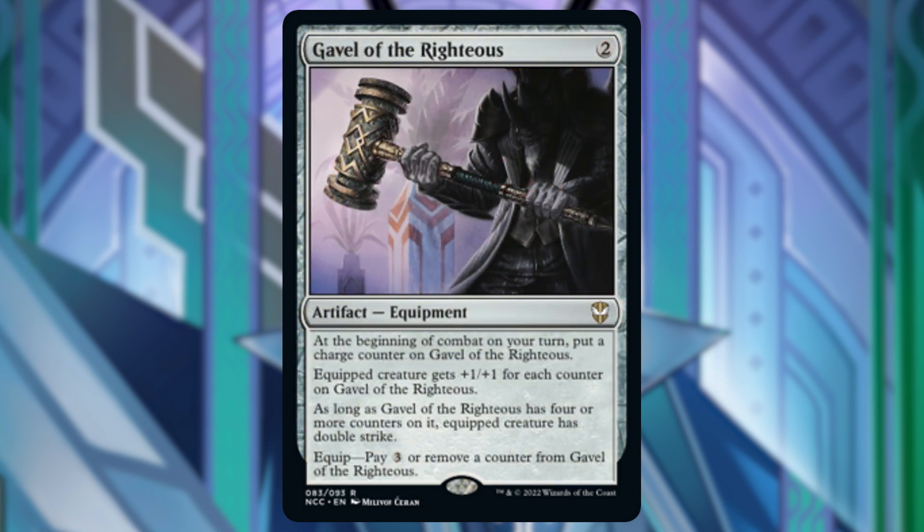Next is Gavel of the Righteous. At the beginning of combat on your turn, put a charge counter on this. We already have ways to make charge counters with our lands, but the equipped creature gets +1/+1 for each counter on Gavel of the Righteous. As long as it has four or more counters, the creature now has double strike. If you want to equip, you can pay 3 mana or remove a counter. I didn't really care for this one — if I'm wrong, please let me know in the comments.